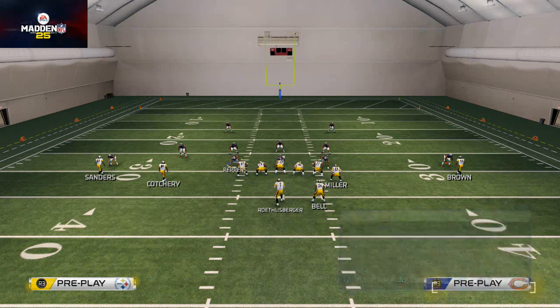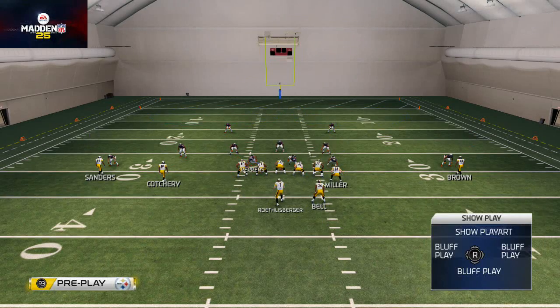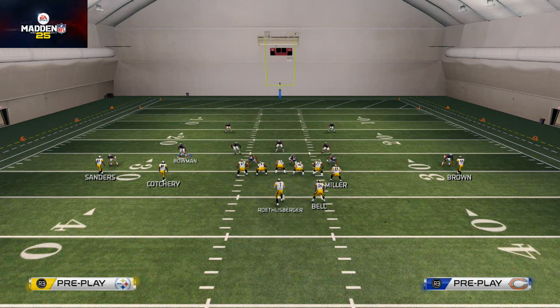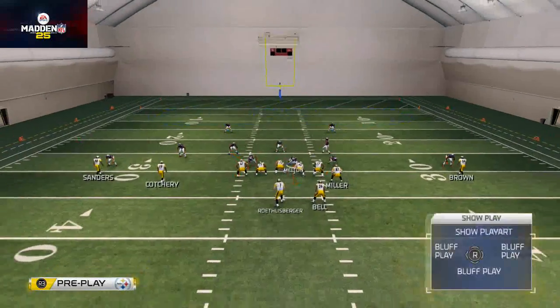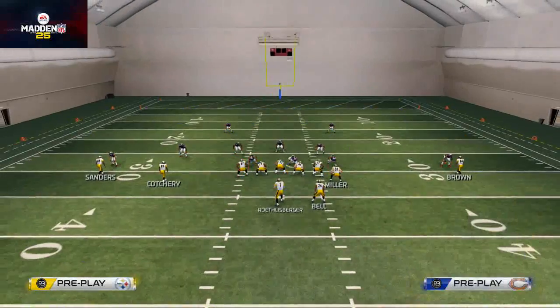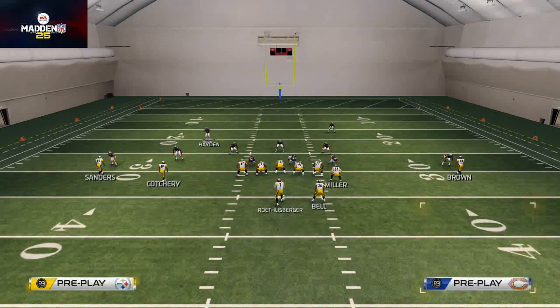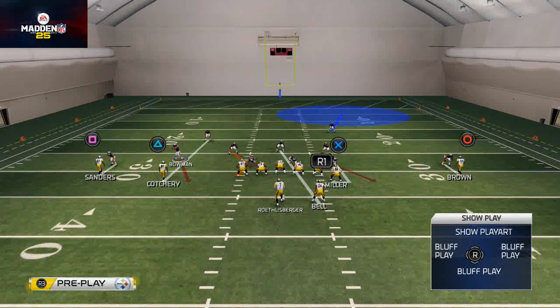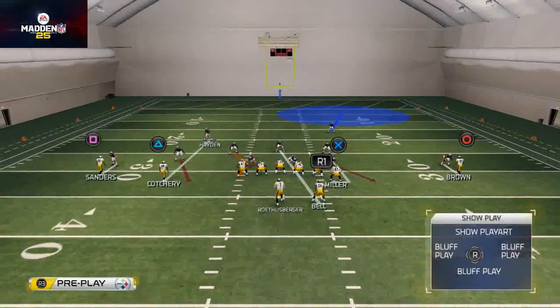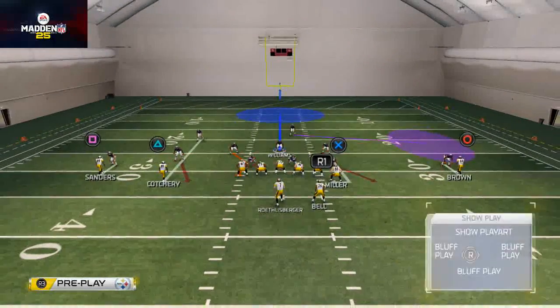You want to shift your line to the right — we do that on every play. You want to crash your defensive line to the right side of the screen, or actually just contain everybody on the defensive line. Then you want to man up Hayden, contain the slot guy Bowman, and man Hayden up on that guy. It's basically like a cover one blitz.